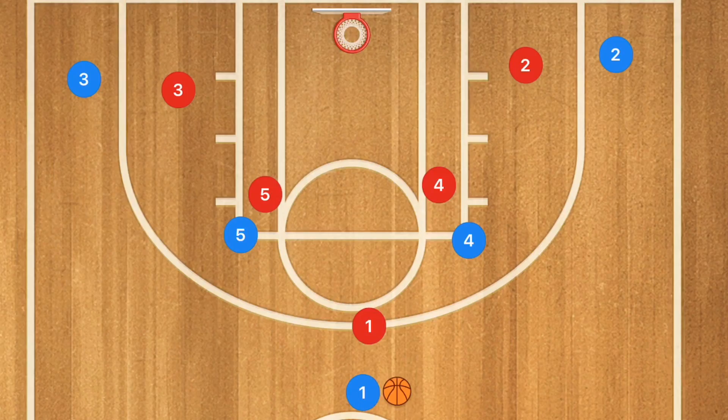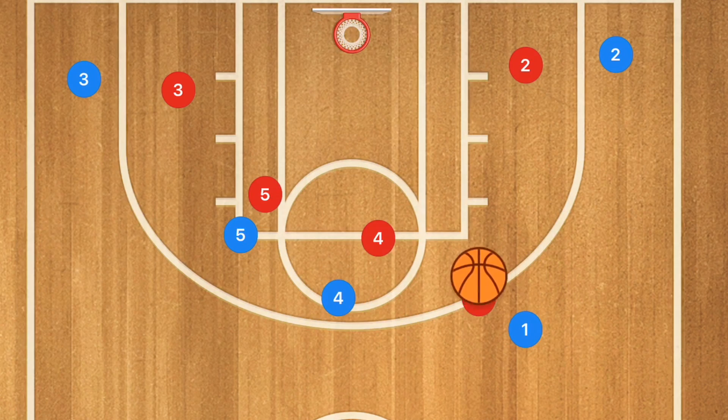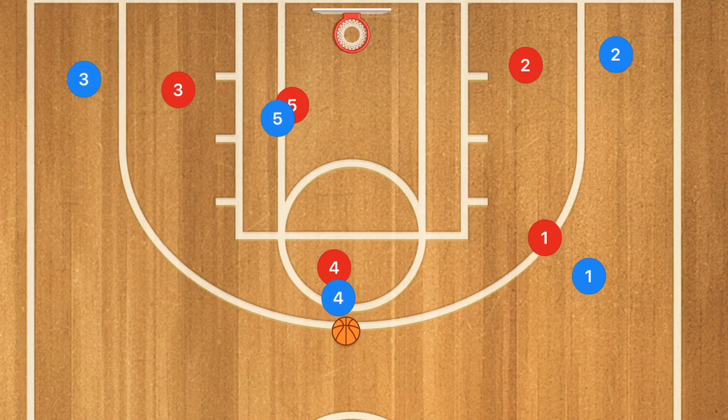This play is super simple. Player one is going to choose a side and dribble over to it. Player four is going to pop up close to the point, just inside the three-point line. Player one passes to player four. Your center, player five, posts up his man toward the center of the key. Everyone else clears. Player four passes the ball down to player five, who posts up. He could totally manhandle his defender and get an easy basket — that is exactly what we want. However, there are contingencies.